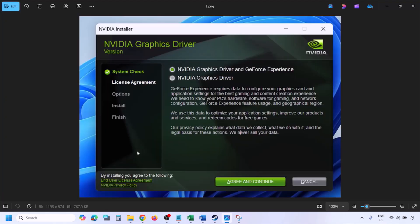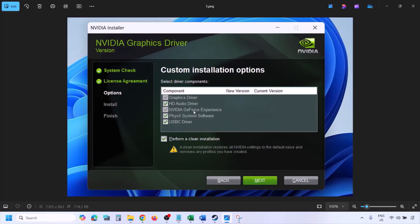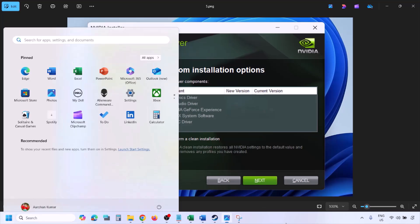Once the download is complete, run the exe file. You will see a setup screen — click Agree and Continue. Then select the Custom option (Express is selected by default), select Custom and click Next. You will see an option that says Perform a Clean Installation — make sure you check that box, then click Next and let the installation complete. Once done, restart your computer and launch the game.